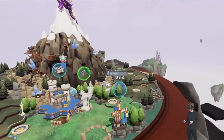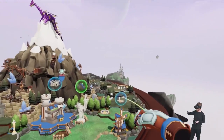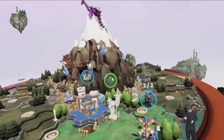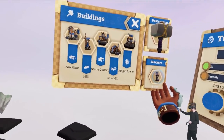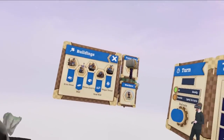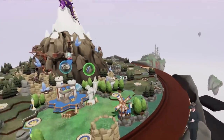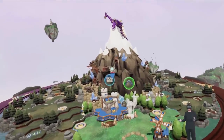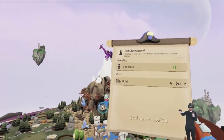First thing I'm going to do is build a food producing building. You just select things with a laser pointer, and I'll put two workers in there out of my maximum of three. They're going to produce four food every turn, which will help me produce more workers. These menus you can grab, move them around however you want, and just let them go and anchor them anywhere in your room scale area, which is really cool because there are a lot of menus, but you can set them up however you want.